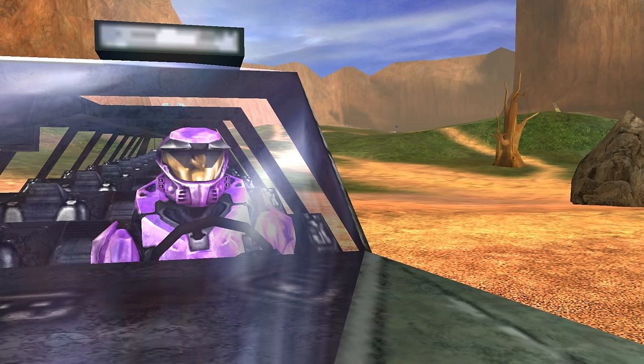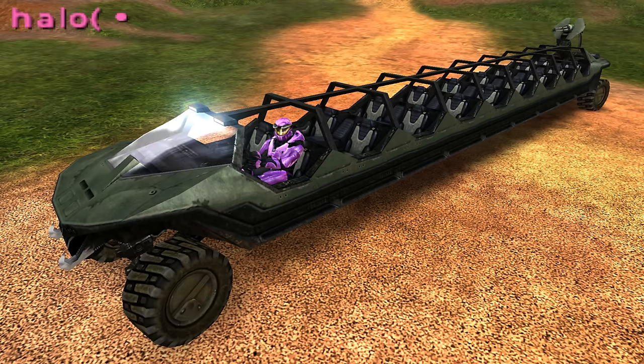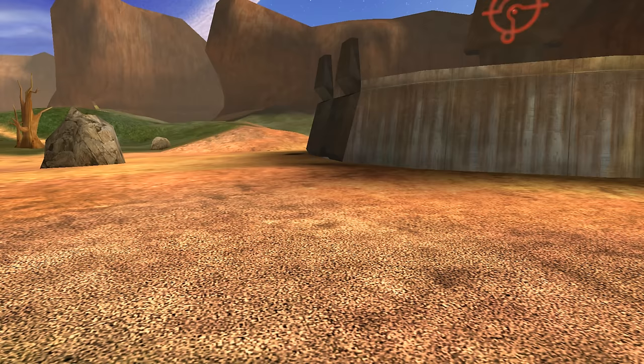Or does it? Technically, we can create fake seating by using the game's scripting language to attach bipeds to the Warthog, and then apply the relevant animation state to them. They aren't real seats, but I technically have a vehicle with more than 16 characters riding in it, so I would say that counts.